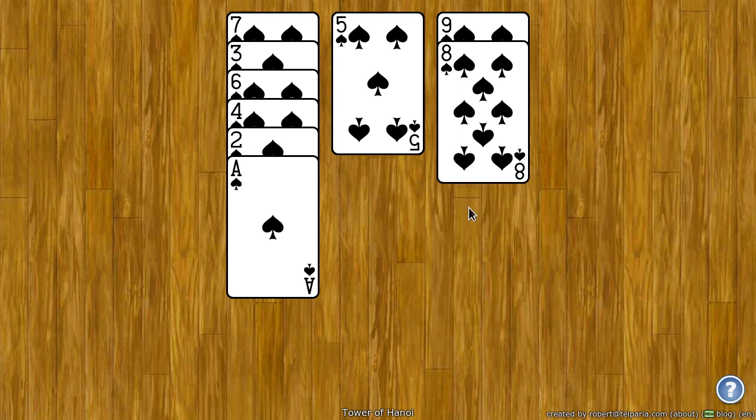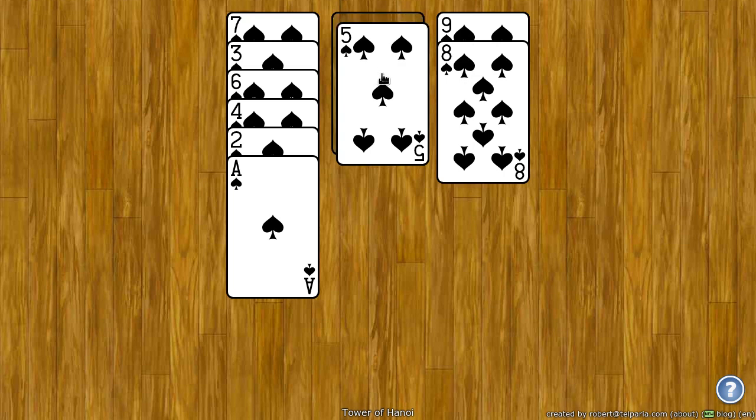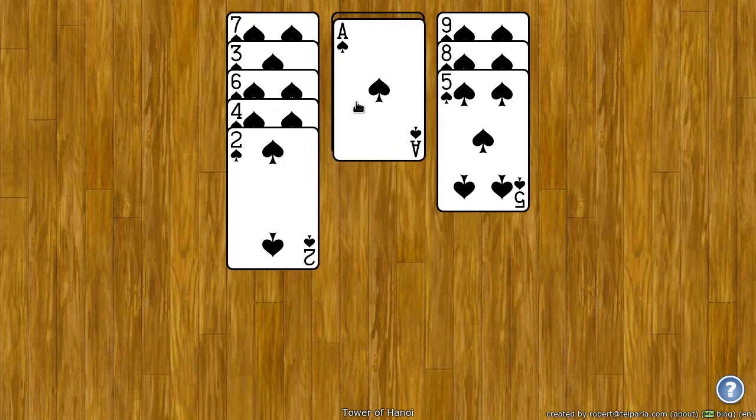If I get nine, eight, seven, six, five, four, three, two, ace all in one stack, I win. If you end up with an empty pile, you can put any card in there.